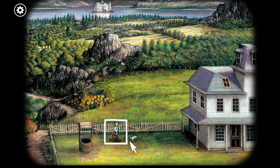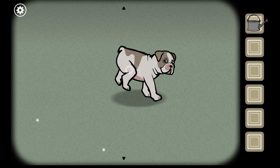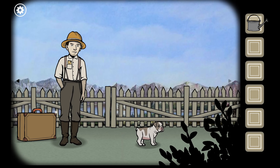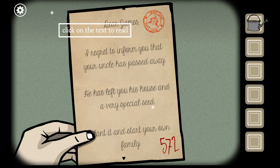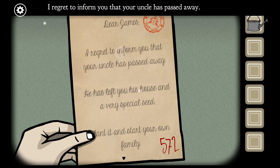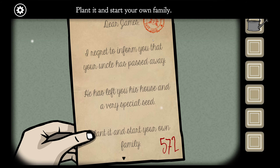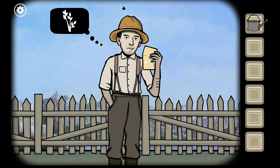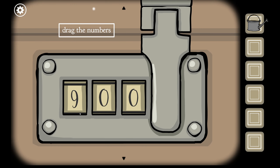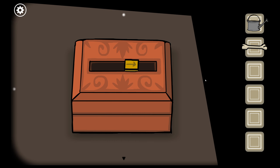We're back further in time than I think we've been in any of the other ones. I know there is a black bar at the bottom of the screen — that's because there isn't a full screen option in this game. The letter reads: James, I regret your uncle has passed away. He's left you his house and a very special seed. Plant it and start your own family. The number 572 appears — assuming the seed is in the suitcase, so 572 is probably the combination. There we go. I got a bone and a seed.